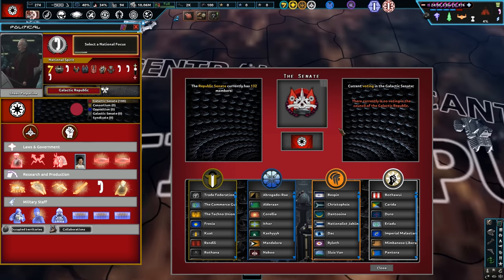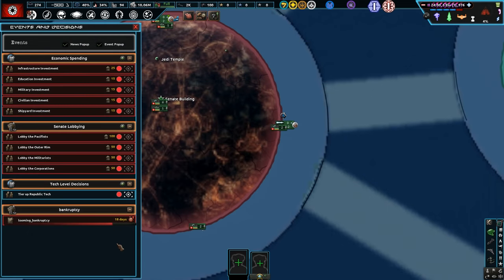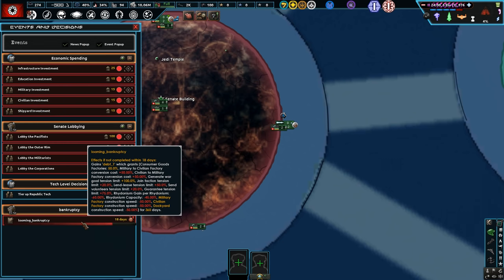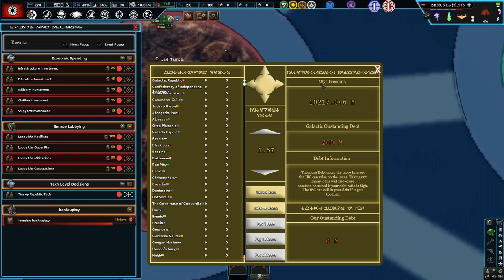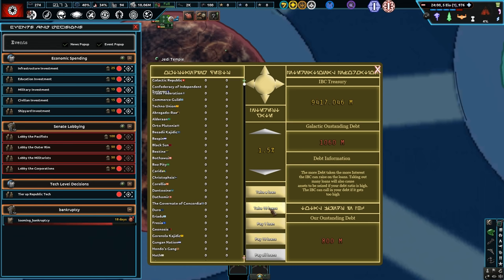Now we can vote with Palpatine in charge — it's all coming to plan. We've got a looming bankruptcy here. I tried to figure out if there was a way to get out of this debt — I think the game deliberately forces you into it. We're 600 million credits in debt, so we're going to have to go to the IBC treasury and take out a bunch of loans. Hopefully down our tech tree we can make that back eventually.